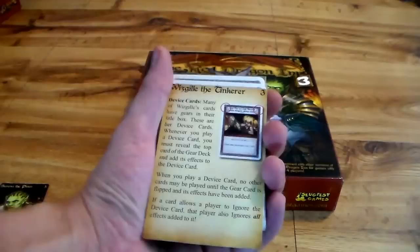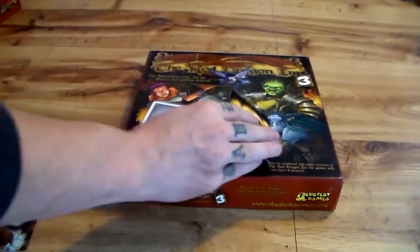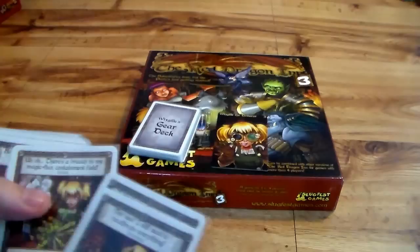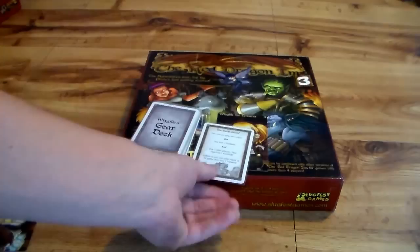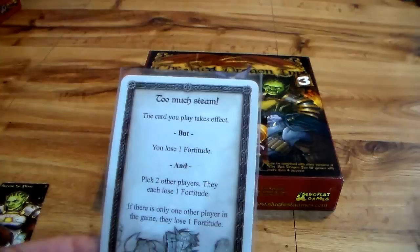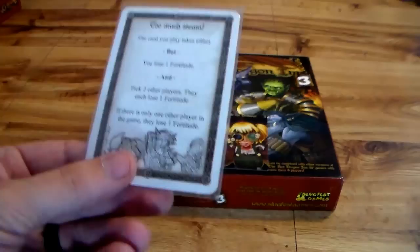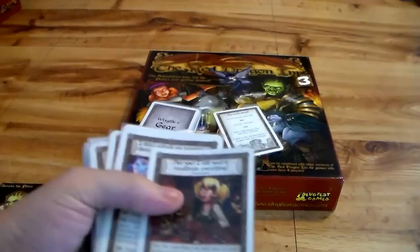So Wizgill the Tinker — she is kooky. She doesn't have any flavor text; it just explains how her gear deck works. She is good at hitting fortitude, staying in gambling, and getting money — but that's not all she is. Some of these cards are going to have gears on the top of them, and when that card is played, you always flip over the gear deck. Then you have to do what the gear deck says.